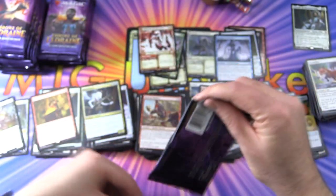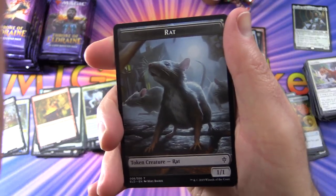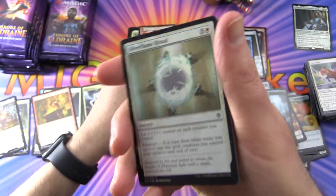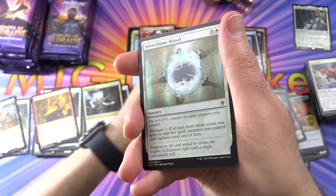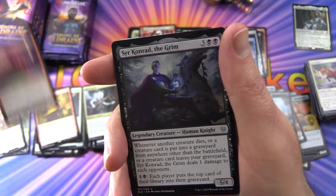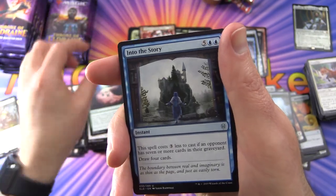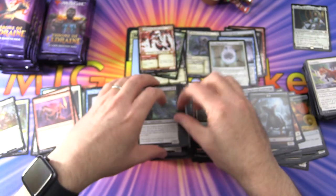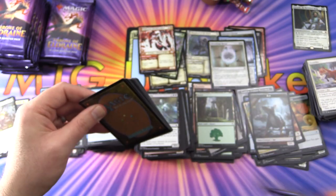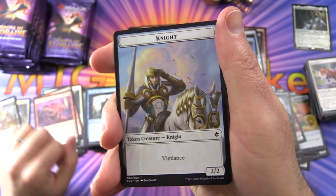Moving right along. There's a rat — there's a rat if ever I saw one. Forest and a foil Silver Flame Ritual — really glowing there. And the rare is Fervent Champion. Sir Conrad the Grim, Giant Opportunity, and Into the Story. Have you gotten into the story? I think they're doing online bits of the story, short stories, and they're also selling some in e-book form — so have you picked those up? Leave a note in the comments.